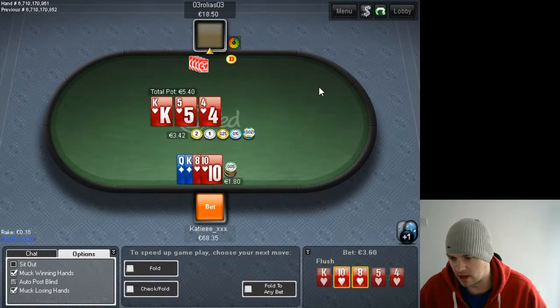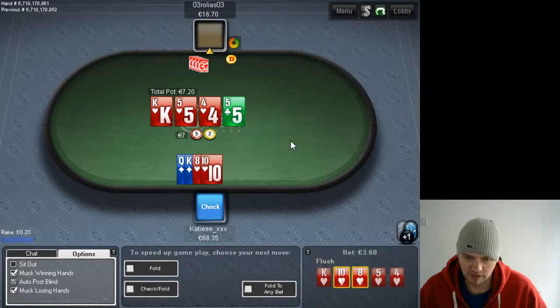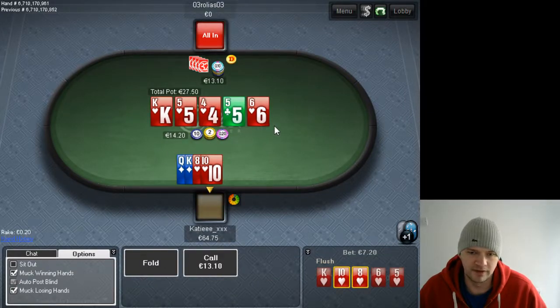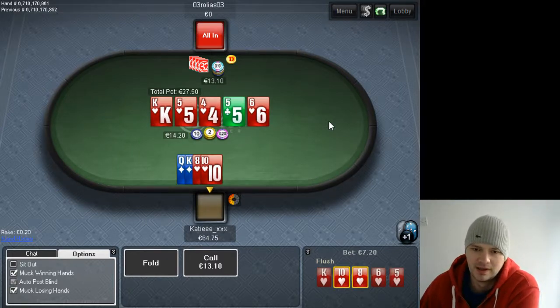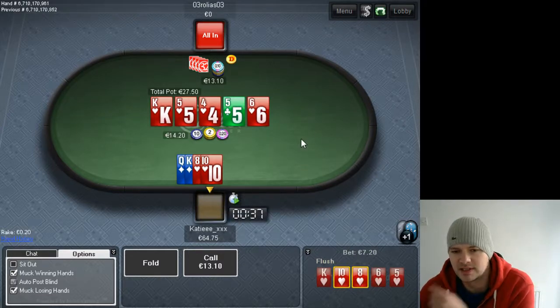I'm going to call that half-pot — that's what we do in three-bet pots. I'm going to check the turn; you shouldn't have too many full houses here. I don't love this situation. What can he be calling us here then turning into a bluff? I don't know. With six-seven you shouldn't really be calling the flop.